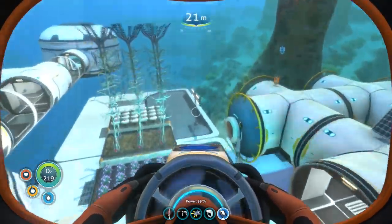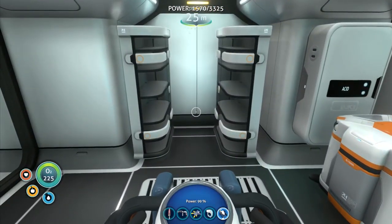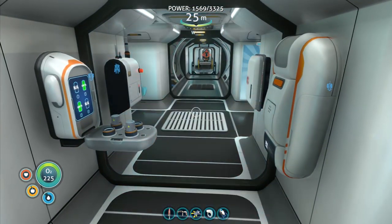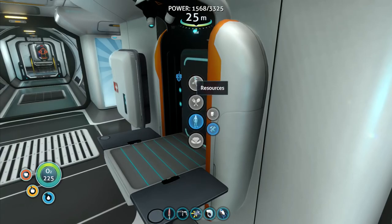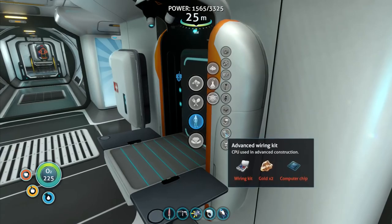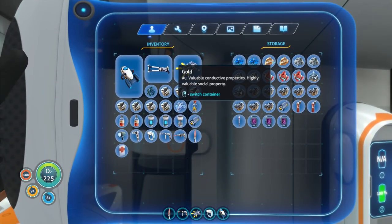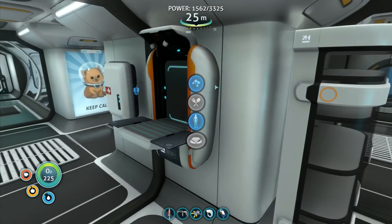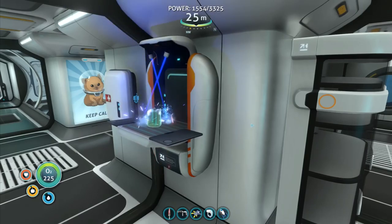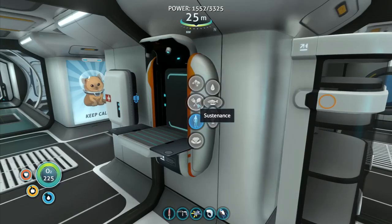We want some other bits and pieces as well. The advanced wiring kit needs a wiring kit and two pieces of gold. I actually already have a wiring kit made. There's also a piece of gold over here. For the computer chip I need a piece of gold, copper wire, and a table coral sample — so I'm going to need several pieces of gold, about three total. I've only got one.